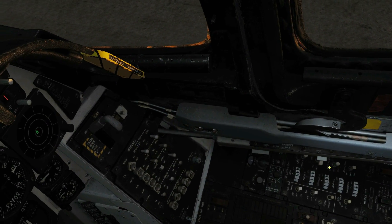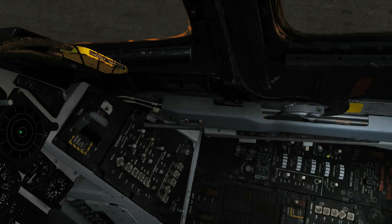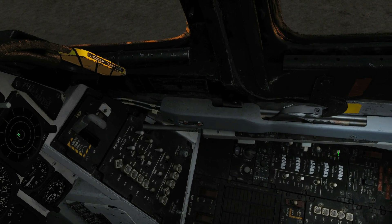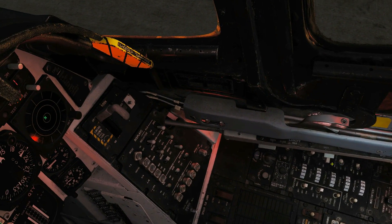First of all we have a white floodlight and we can have that on, off, bright, or dim. I'm going to have that on bright. We also have a red floodlight that we can have on bright, medium, or dim, so let's turn that up to bright.